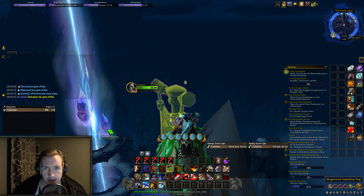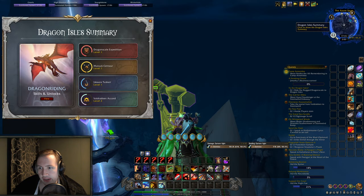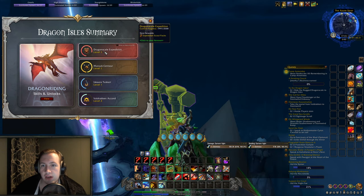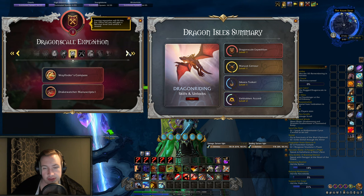This video will be about the Expedition flags for Dragonflight, or the Dragonscale Expedition specifically. You have these banners located throughout the isles, and there will be some coordinates in the video description down below. If you have some high renown on a previous character, you will unlock profession or reputation bonuses.